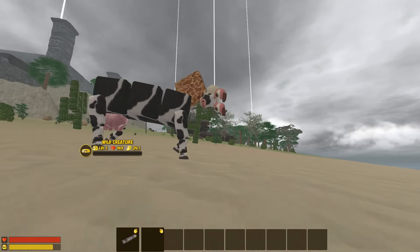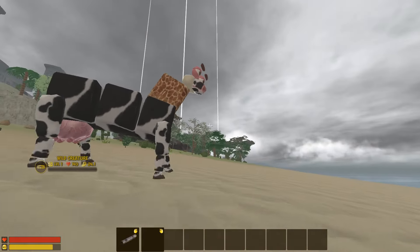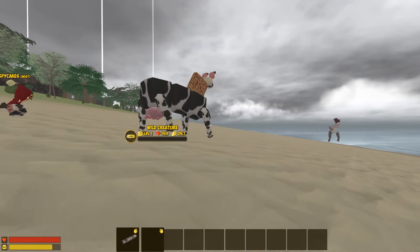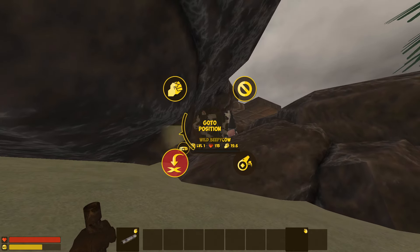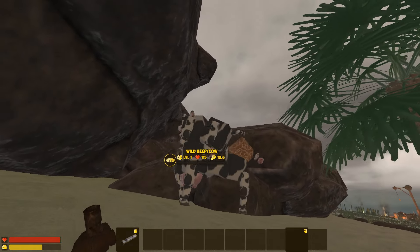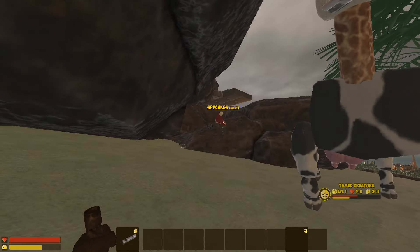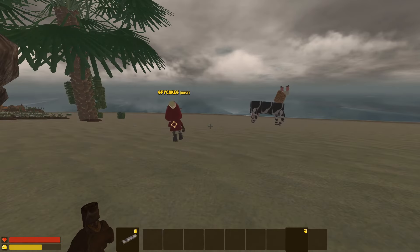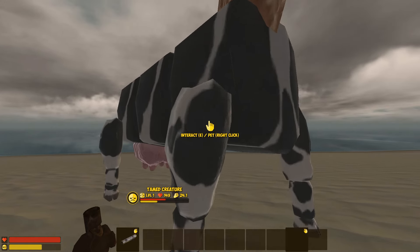He looks kind of sad - like, what am I, who made me, what is this life I live. No, don't run! Yo, come back here! I'm gonna hit this thing. Here we go - it's the battle of the cows! Whoa geez, there we go, that was easy! Grab this - nice! Two cows, heck yeah!